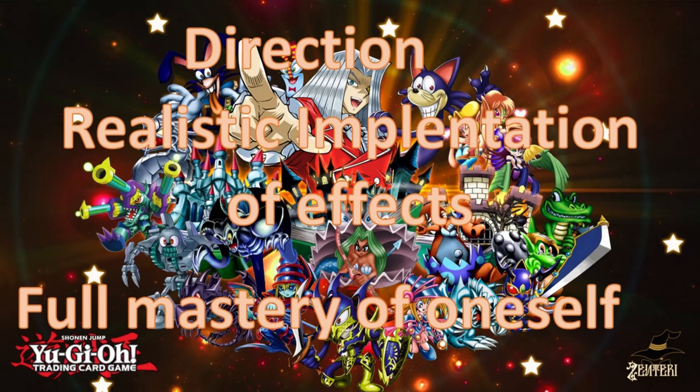So these are the three things that I talk about when it comes to archetypes, and these are the guidelines you need to be using when you're looking at archetypes. It comes down to direction — the overall goal of the deck, the overall vision that the deck has upon itself when you look at its effects. We have the realistic implementation of effects, talking about the archetype's gimmick. Are they realistic? Can they be implemented in a realistic way? They're not just being a gimmick for gimmick's sake, but they can be applied in ways which are actually realistic. And also, do they add something new to the table? It's not just about taking things from the game — it's about putting things into the game.